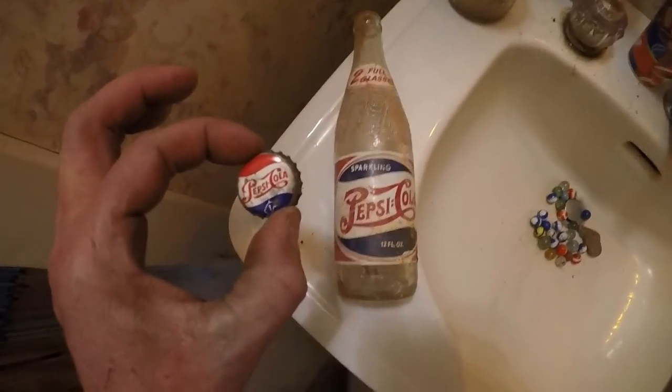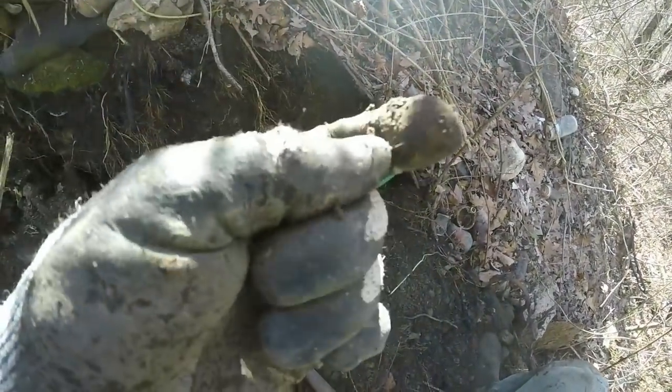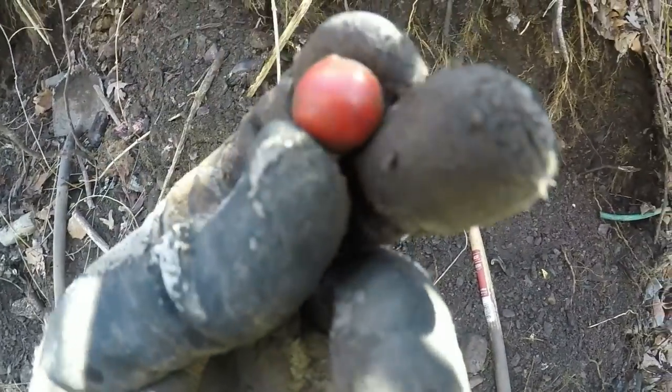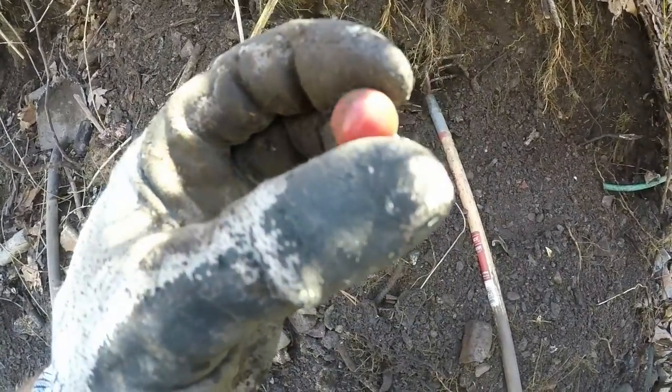I see another marble. I just started coming this way. I found that bottle cap container up in there - that BB feed container with the bottle caps in it. Right there's a marble right here. It's one of these little ones - it's got blending to it. I don't know if you can see that. It's nice, smaller than average. It's got like orange and red on a red base. Pretty nice condition.